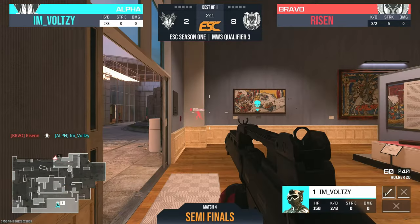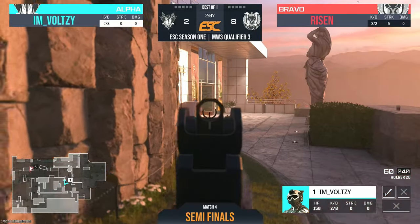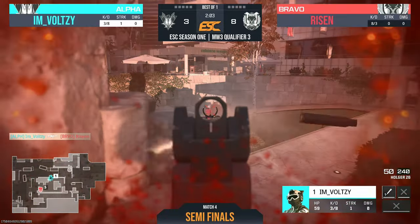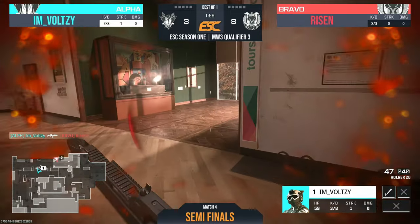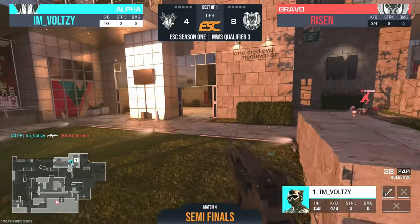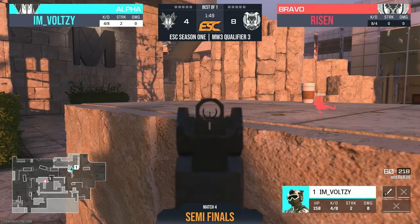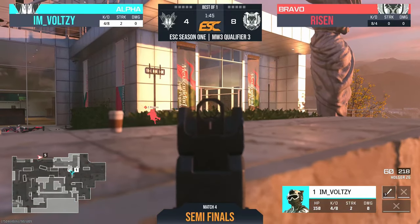Bolsey and Risen now know where each other are, but Risen lands the headshot — eight to two, with two minutes left on the timer. Bolsey catches Risen out in the middle, bringing the score back up to three to eight. One minute and 55 seconds left, and Bolsey gets another kill — four to eight now. Is this the comeback train? Bolsey splits out and Risen doesn't spot him.